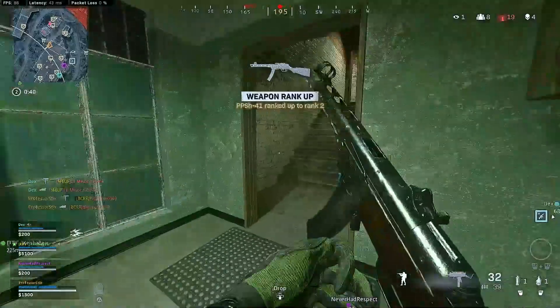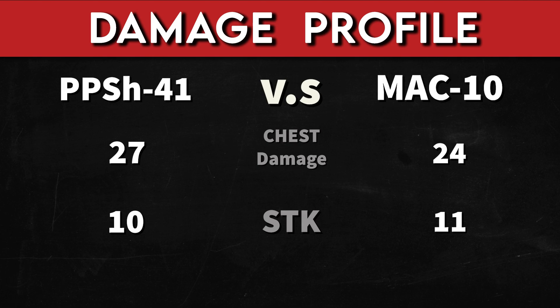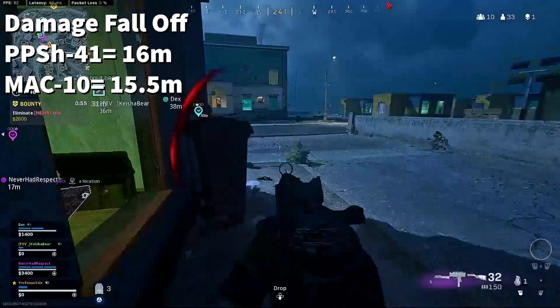Let's get into the damage profile. The PPSH does 35 damage to the head, which means it's going to take 8 shots to down a fully armored opponent. The Mac-10 does 29 damage to the head after its recent nerf, which means it's now going to take 9 shots to down a fully armored opponent. The PPSH does 27 damage to the chest, which means it's going to take 10 shots to down a fully armored opponent. The Mac-10 now does 24 damage to the chest, which means it's going to take 11 shots to down a fully armored opponent. The PPSH has a damage falloff of 16 meters and the Mac-10 has a damage falloff of 15.5 meters.